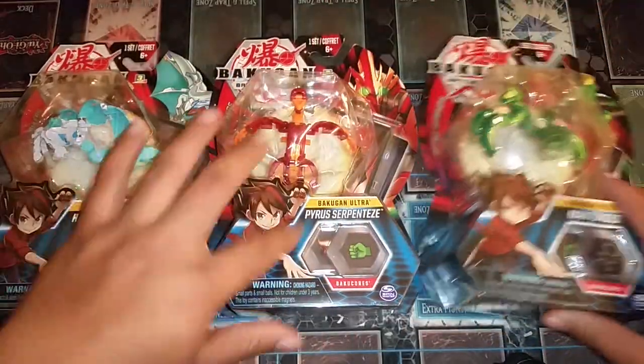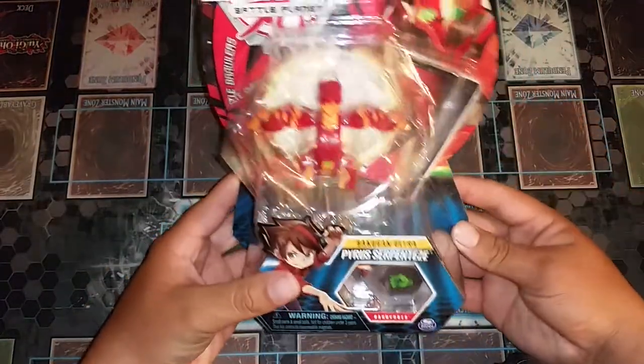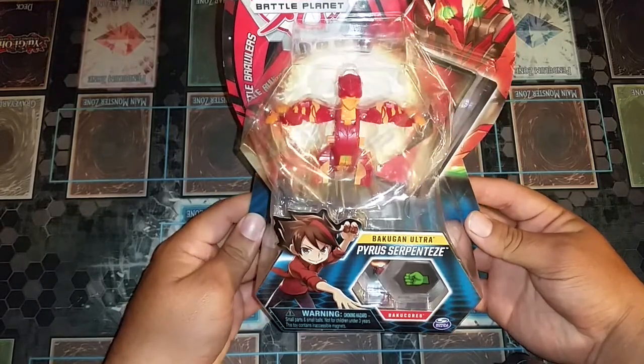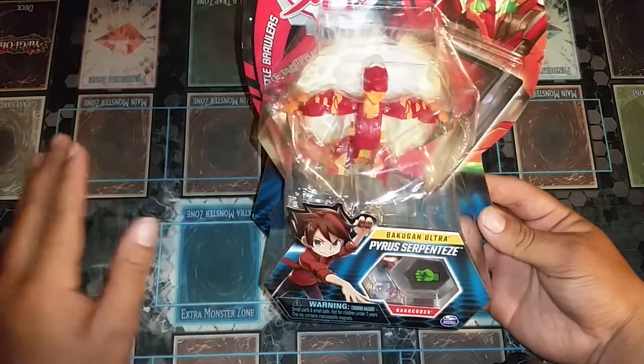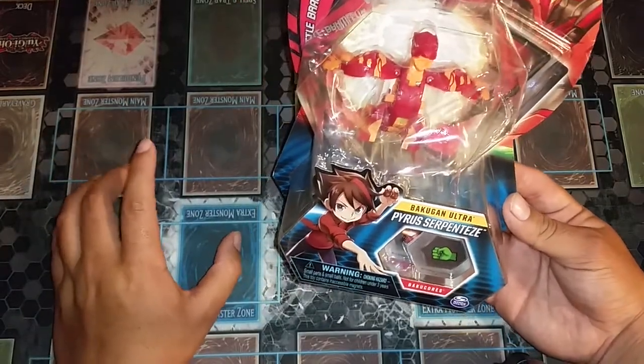So I guess we'll start with the Pyrus one. Brawl is gonna try to get a few of these so we're gonna do the basic battle — basically the kids' version where you just battle with the Bakugan without the deck of 40 cards. But once the starters hit we will get those and we will do a proper battle.